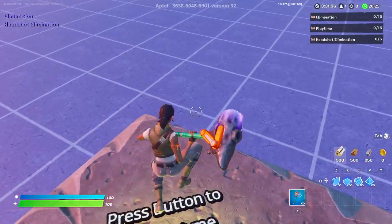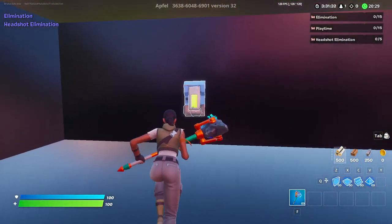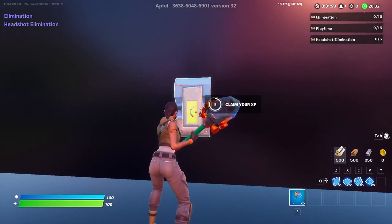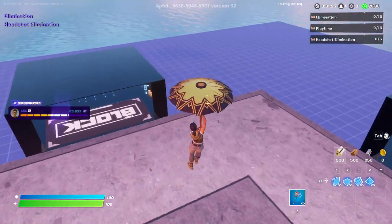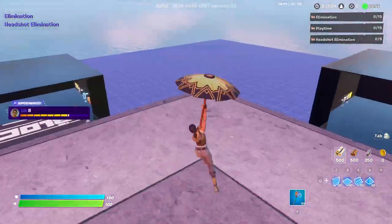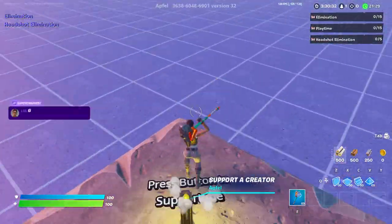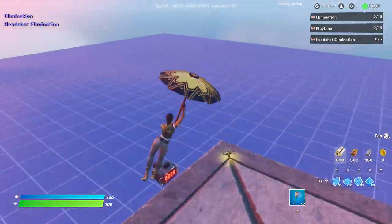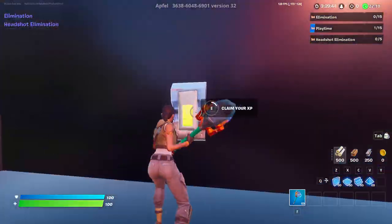So just head back over here, jump on top of it, and then it should give you XP once you claim this. As you can see, it gave me XP — it was 15,000 XP this time. But it really depends on the count and how many other XP glitches you've done, which will determine how much XP you'll get, so it's really random and it'll just change each time that you do it.